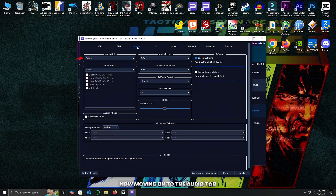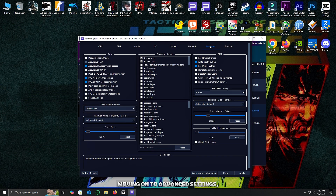Now moving on to the audio tab — select QBeb as the audio output and enable buffering at 120ms. Moving on to advanced settings, make sure to enable Write Depth Buffers and Read Color Buffers. On the Core tab, enable these three: Accurate RSX Reservation Access, PPU Non-Java Mode Fix-up, and PPU SPU LLVM Pre-compilation. Set RSX FIFO accuracy to Atomic, driver wake-up delay to 200ns, re-blind frequency to 60Hz, and sleep timers accuracy to uSleep Only.